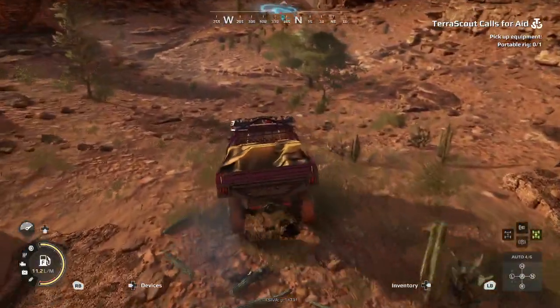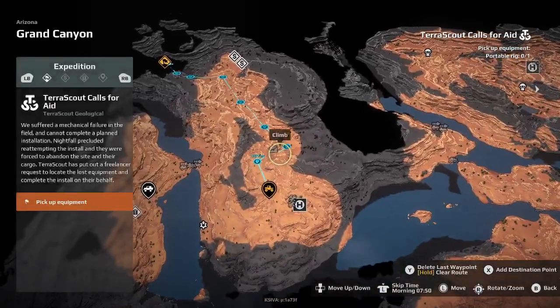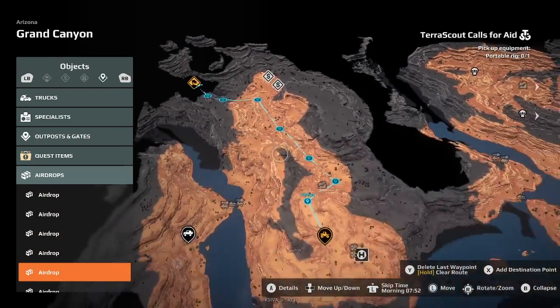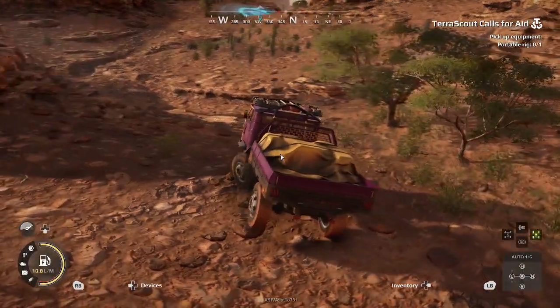We're going to be departing from the west outpost in the Grand Canyon. To start off we're going to head north out of the base, and we're basically going to make our way down over here where we're going to be able to pick up a portable rig and put it in our sideboard.